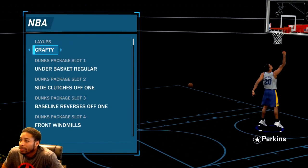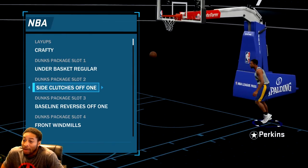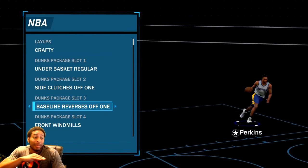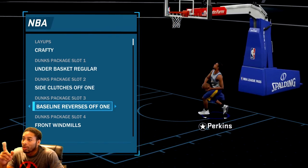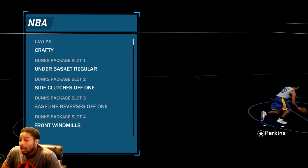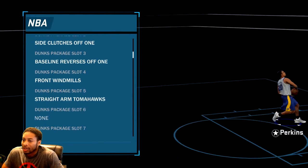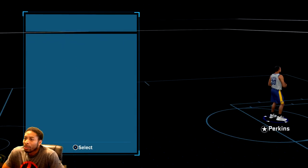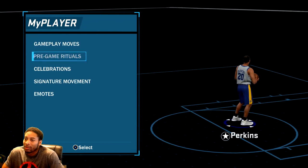Layup package — I got crafty. Dunk package: under rim pulls, side clutches off one — obviously you gotta have that. This dunk is the most OP dunk in the game, and now that I can get it, if I can get my two-way sharpshooter to have this dunk, it's gonna be trouble. Baseline reverse off one — this is the only character I can get it with so far and I love it. Front windmills — I like those just when I'm in transition. All these are unblockable. And the straight-armed tomahawks — even though he doesn't really want to do those, I don't know why. Those are the signature styles. This is for the simple guys like me. Nobody's putting on celebrations because nobody wants to spend VC on animations.